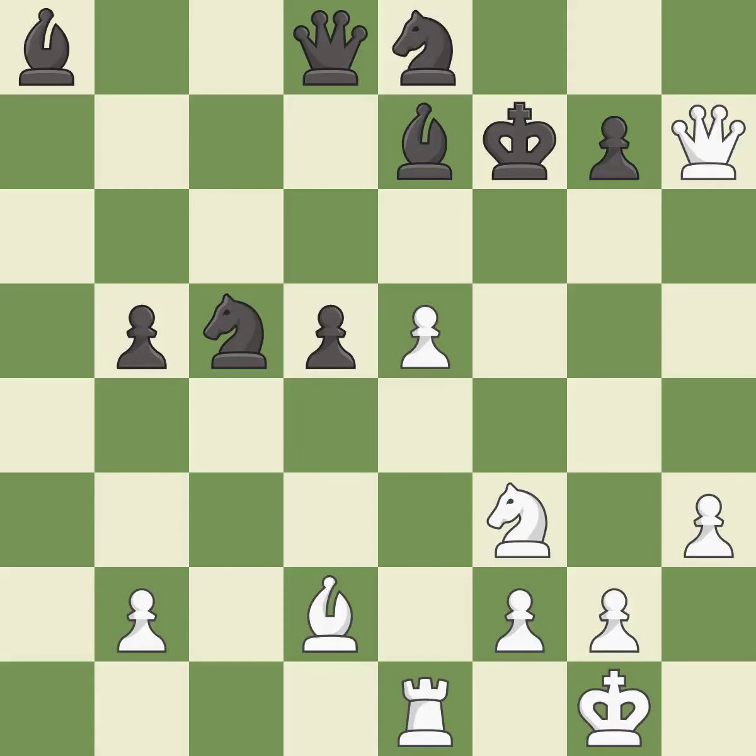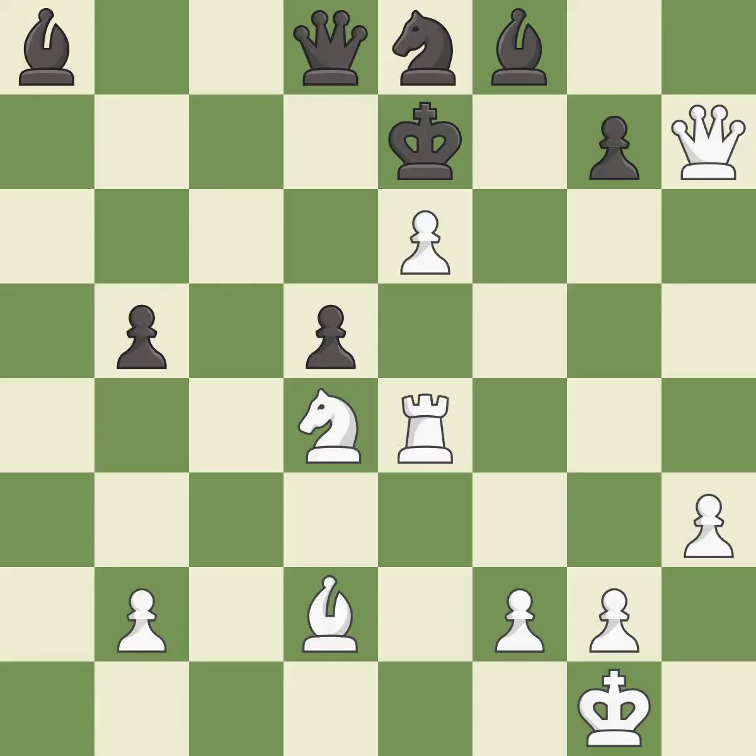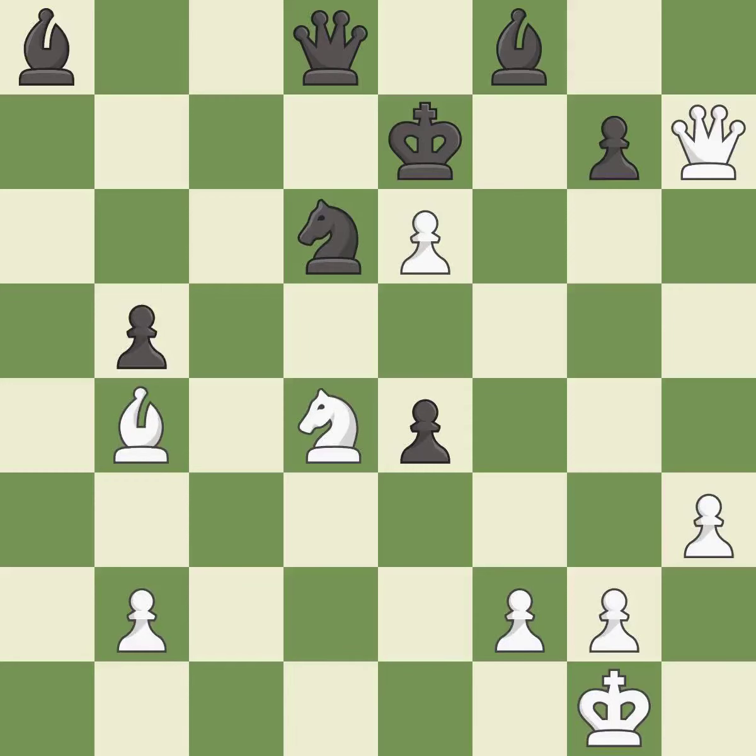This threatens to force eventual checkmate. This stops the opponent from being able to push a passed pawn towards promotion — a great move, very hard to find. This again threatens to force eventual checkmate — a brilliant move. A solid choice follows. This is the way to win a queen. This steps away from the checking pawn. This reveals an attack on a knight — very strong play. This allows a forced checkmate — an inaccuracy. With the right follow-up, this will lead to checkmate.